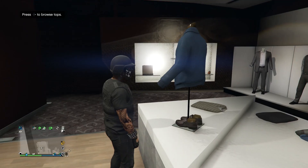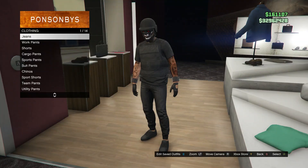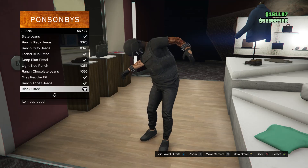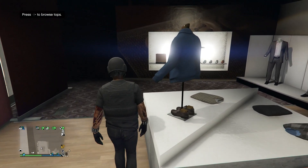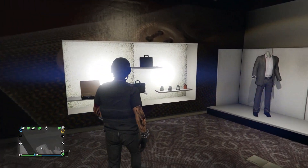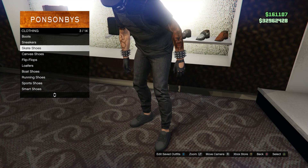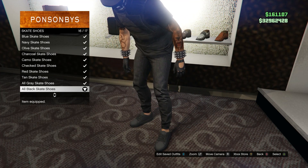After that, back out of your tops and head to your pants. When you get to pants, click on jeans which is on slot 1 and equip the black fitted which is on slot 56. After you have your pants, head to your shoes. Scroll down to skate shoes which is on slot 3, and buy the all black skate shoes which is on slot 16.